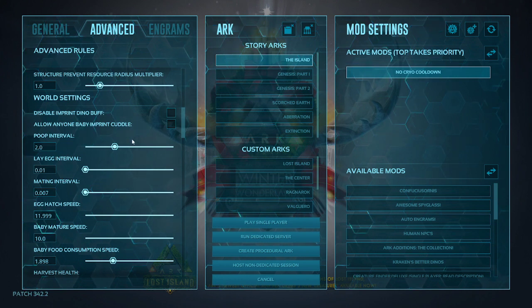Next, laying egg interval — I have this set down to 0.01. You don't have to change this; it's really just for if you're having trouble making kibble and need a lot of it. Be careful: the lower this is, the more eggs and poop will be on the floor in the game, and if it's all loaded in, that could cause lag. I have mine at 0.01 so I can have a couple dozen eggs for kibble.